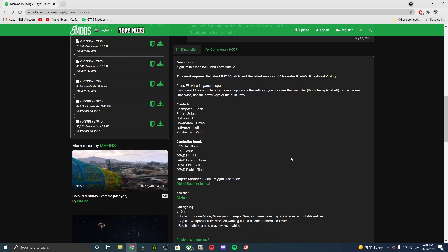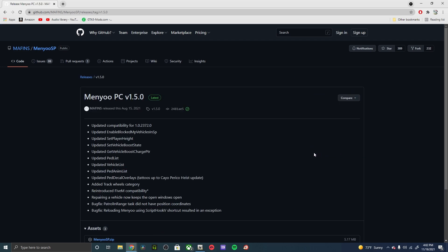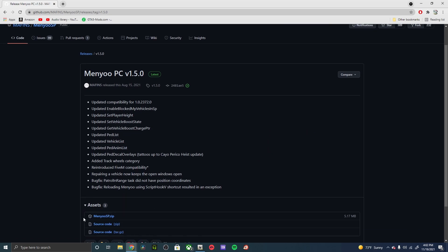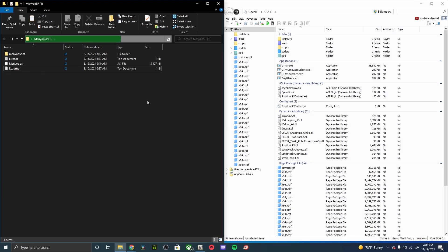The requirement for the menu trainer is Script Hook V — I have a video on that which I'll link at the end. Once you're ready to download, go to the source link in the description, which will bring you to the page. Go to the latest release, find the menu ZIP folder, and download and extract it.